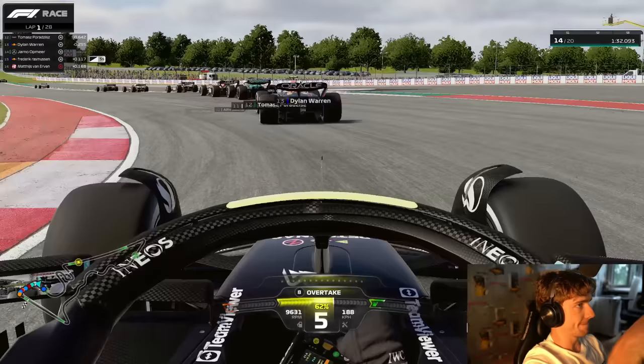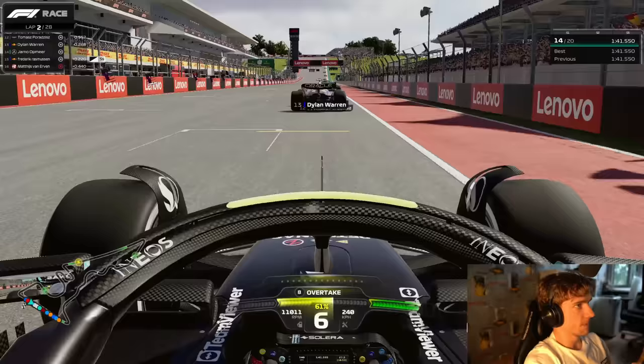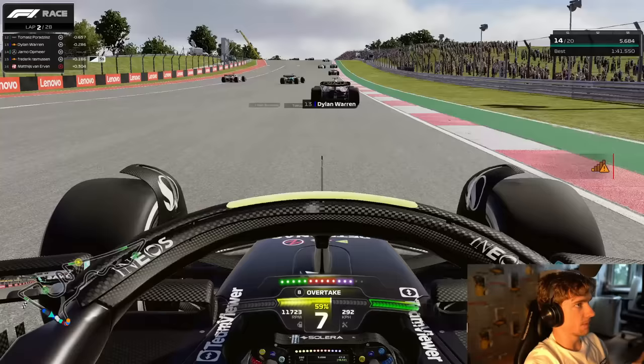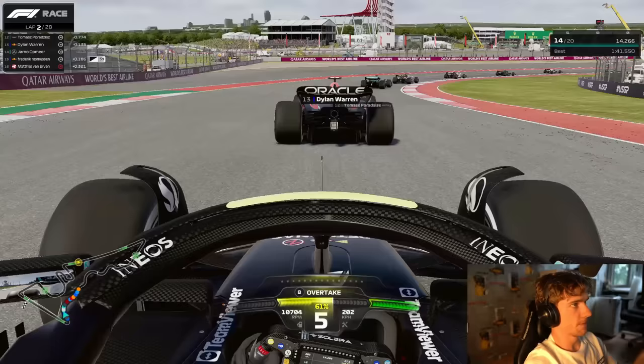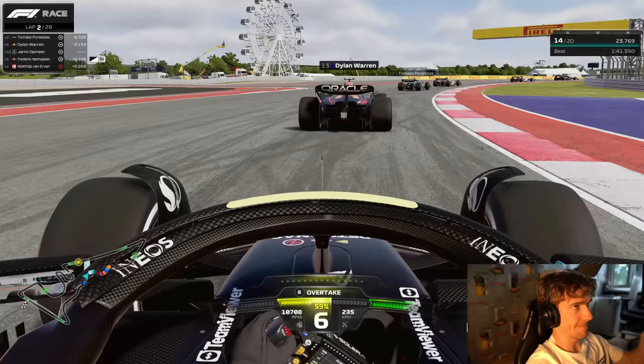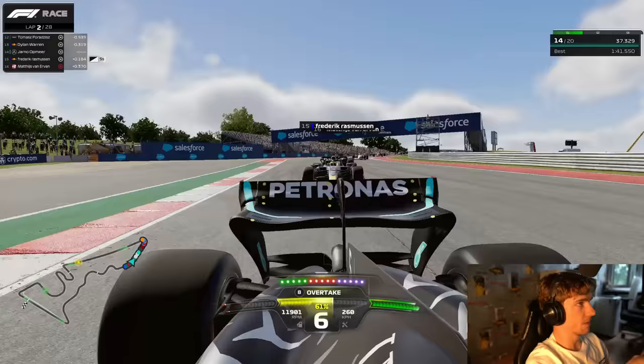Five positions gained on the opening lap which is just what we needed. The only person who got a better start than us was Otis who is up to P9 on the softs - he avoided all the carnage in Turn 2 perfectly, didn't have to brake or go over the grass, just blasted past on those softs while everyone was scrambling around. Now we're P14 and ahead of Freddy, who has a penalty for illegal overtakes.